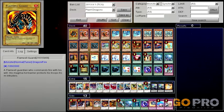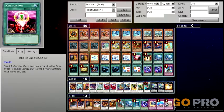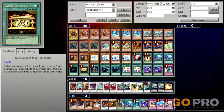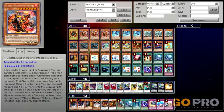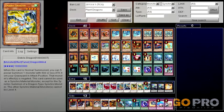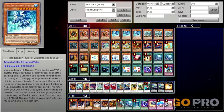Flameveil Guard is included because it's a target for One for One, and can be sent to your hand with Blaster's search effect if you remove and play with Gold Sarcophagus. Tidal is just there because he's a Dragon Ruler — he's probably the least used one in this deck, because the only good effect he has is being able to send Dandelion to the Graveyard, but it is an option.